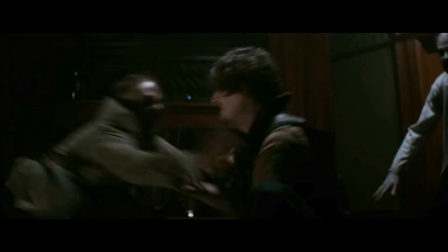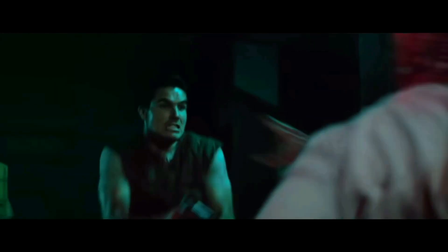Here's Lisa again, clearly in the orphanage — you can tell by the beds to the left and the Umbrella poster on the right side, which has been shown previously to be in the orphanage. Here is Dr. Birkin choking Chris Redfield with his mutated right arm. This is significant because in the games Chris never crosses paths with Dr. Birkin.